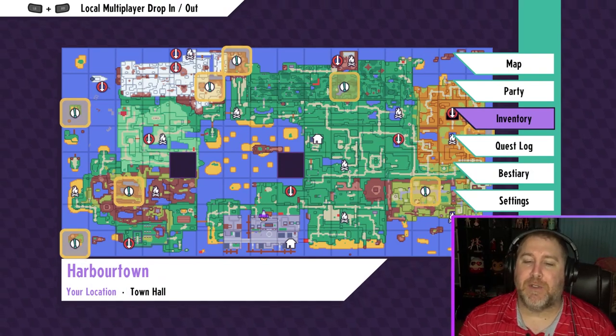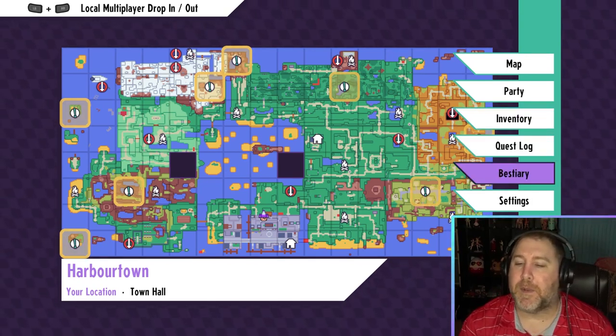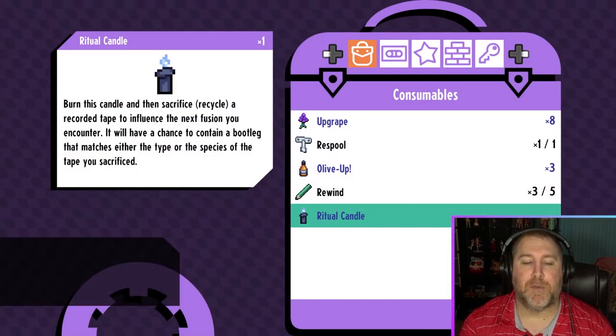So as you can see, it's going to be a little bit of RNG on exactly what bootleg you get, especially if you're just looking for a certain type. That's why I recommend not having autosave turned on. So let's go ahead and burn the candle.